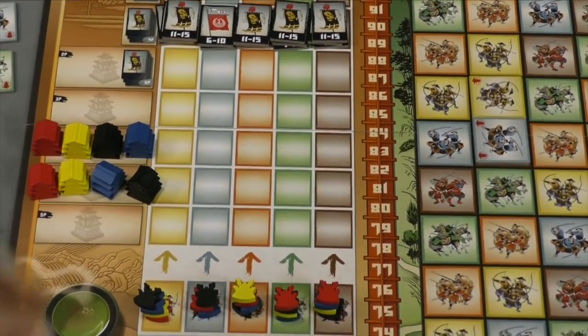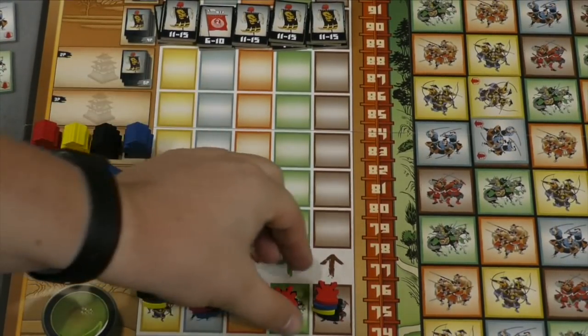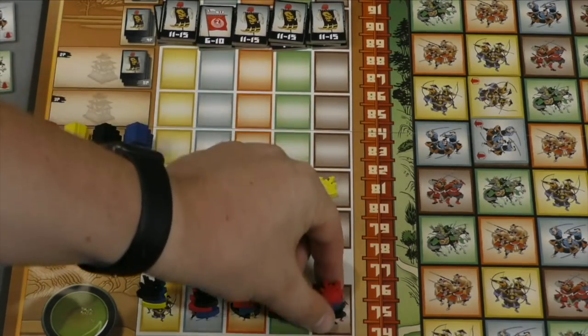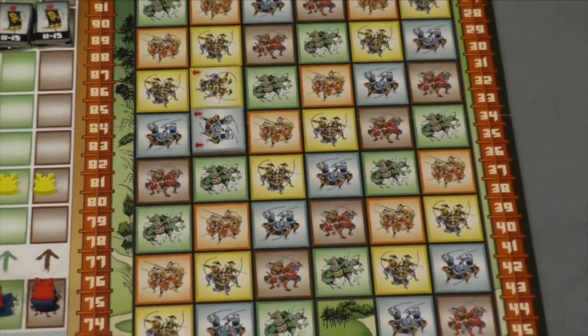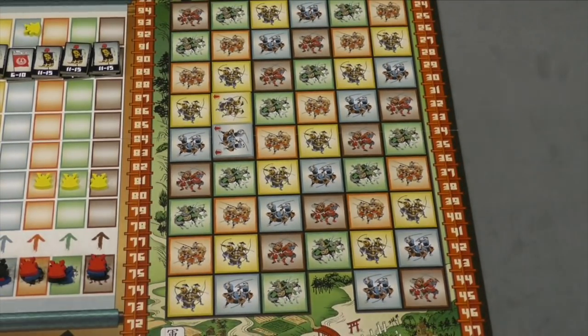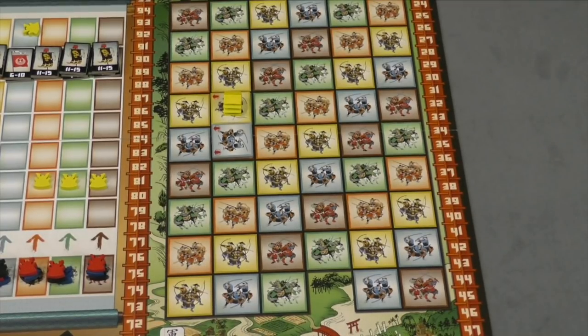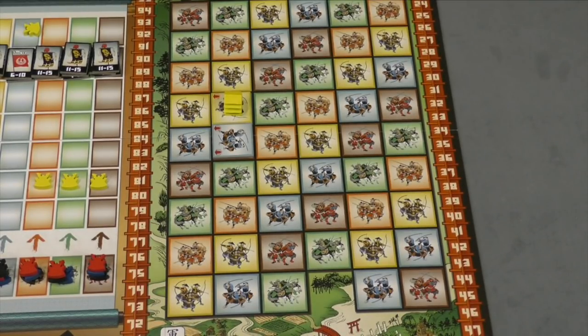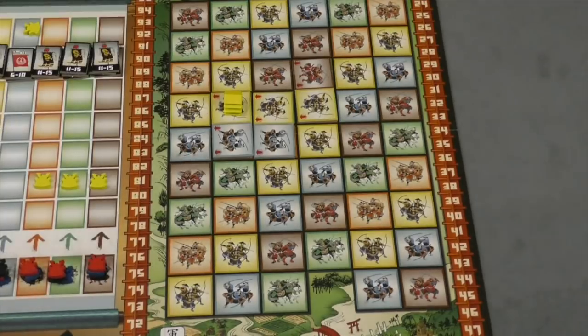Also, if all of your tokens — let's say yellow manages to get all of their tokens in each column up to where their first stronghold is — then you get to place your stronghold. You can place it pretty much anywhere you want on the map. You can't place it where another stronghold is. Now this group of yellow is my stronghold; no one else will score points for them except me. Also, at the end of every turn, I score the size of that stronghold. So strongholds are pretty amazing — here I'm going to get three points every turn, but if you've built up, you might be getting six points every turn.